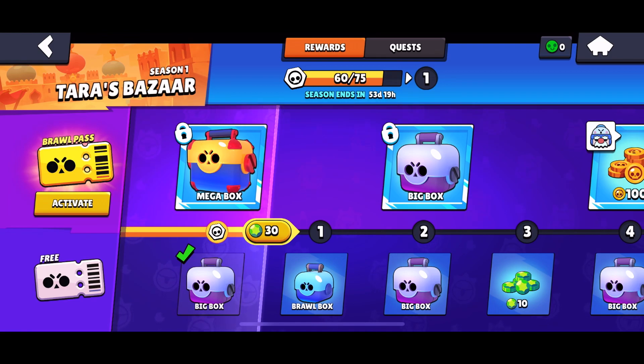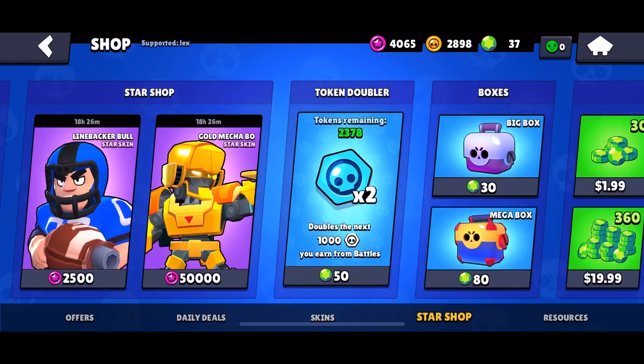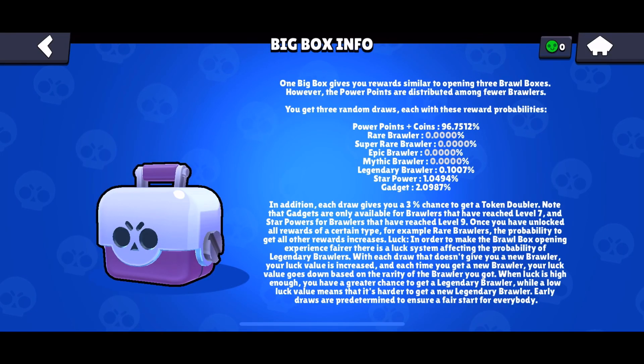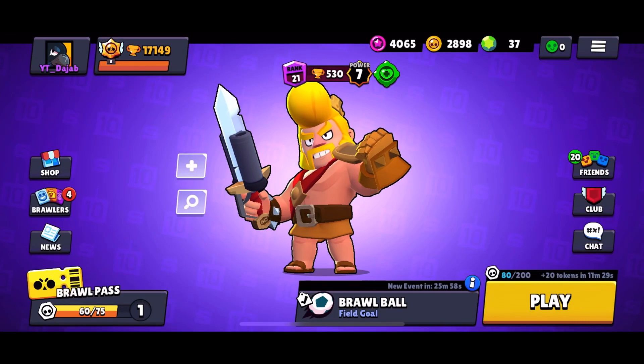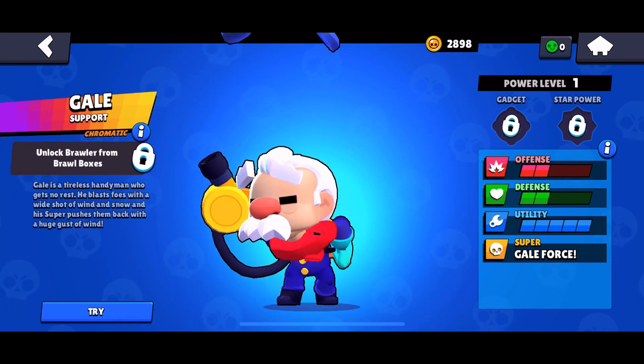Alright guys, that's pretty much all my boxes right there. Let me see the chance for legendary brawler — it is 0.1% now for me. I really wanted a legendary brawler, because it's pretty much the only thing I'm missing. Is that also chromatic? What's chromatic in here? Gadget, star power, legendary, mythic, epic, super rare — what's chromatic? I thought you could get chromatic from boxes. Yeah, unlock from brawl boxes. Oh well.